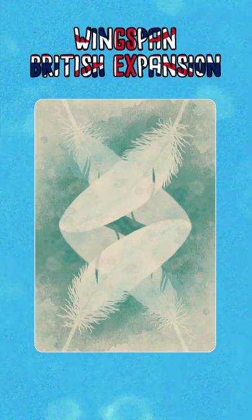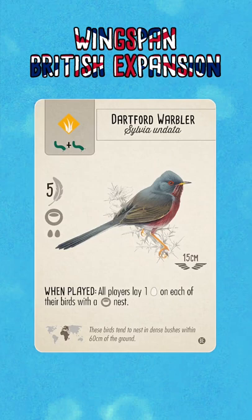Hello and welcome to Winging It! Today's custom bird that we're going to take a look at is the Dartford Warbler. When played, all players lay one egg on each of their birds with a bowl nest.